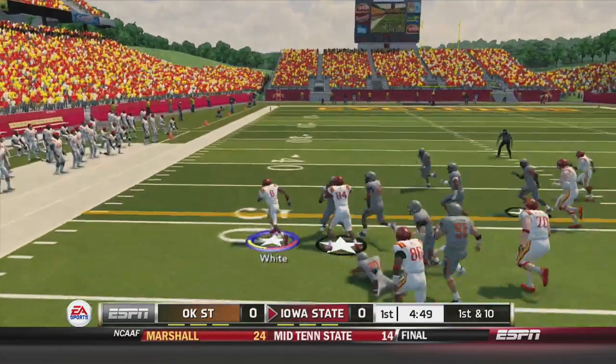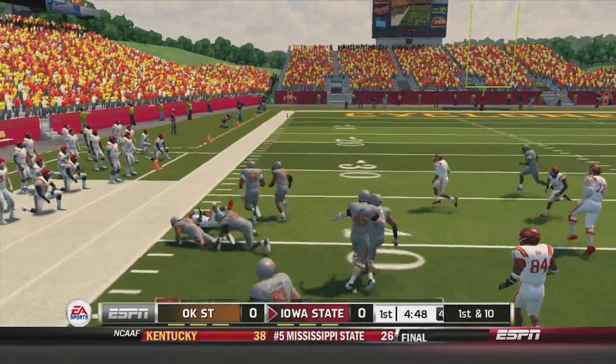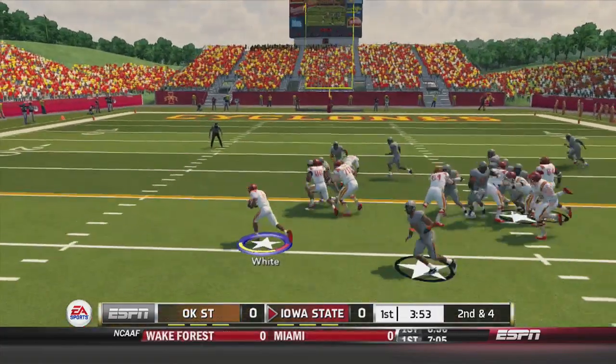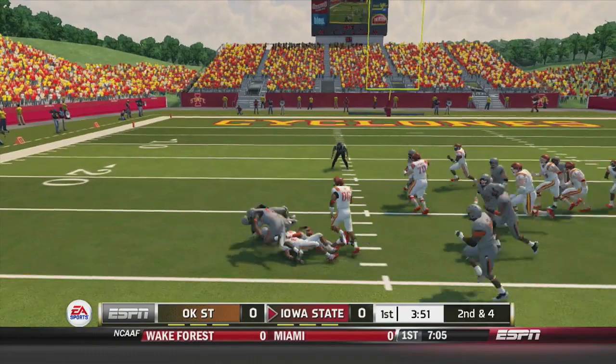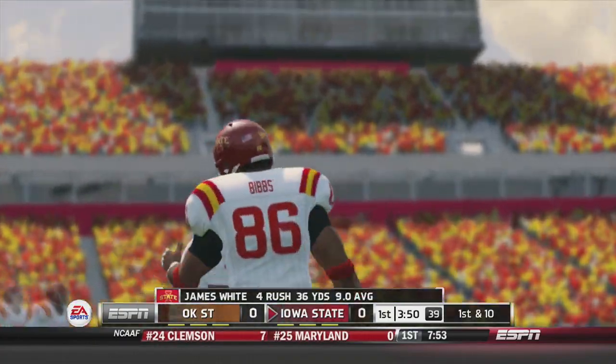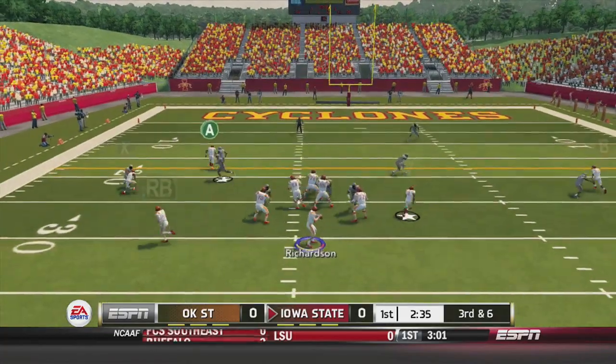Hand it off to White and he is going to fight and get loose on the left-hand side. Nice run. Second and four. Again outside to the left, and he's got first down yardage. Looking good so far is James White rushing the ball — he's already got 36 yards.